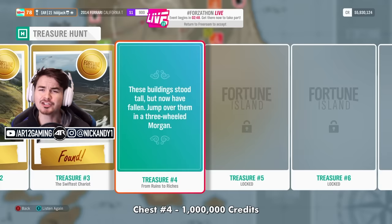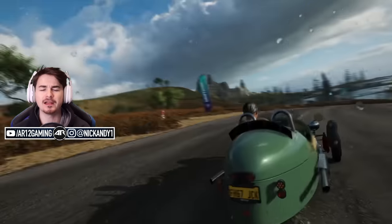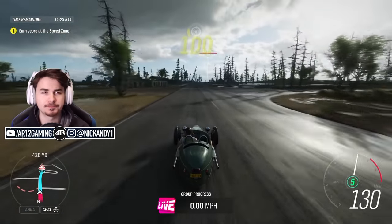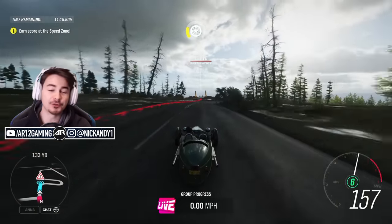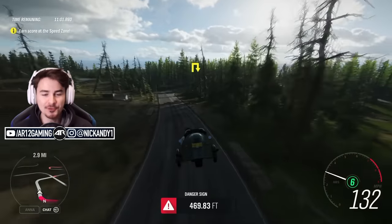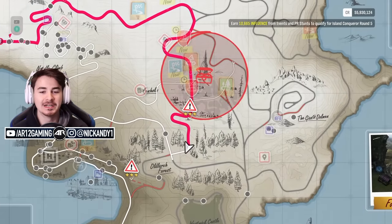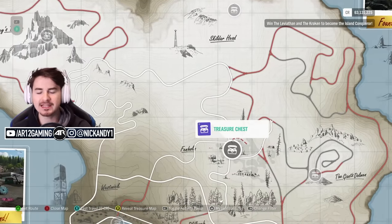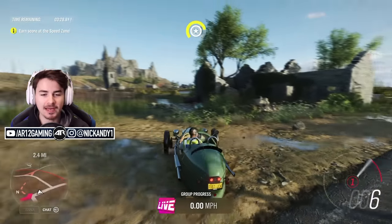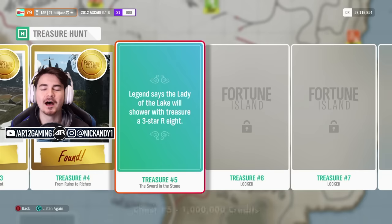Chest number 4 is tricky — the riddle says these buildings stood tall and you need to jump over them. The danger sign is called Felham's Ruin and you need to take a three-wheeled Morgan. The riddle doesn't give many hints, so just know you need to go over this zone in the three-wheeled Morgan — make sure you don't do a front flip when landing. Once you land it correctly, you've solved the zone. Find the treasure chest in the swamps down next to the fallen-over church, right next to the two major intersections. Knock down the wall and you win a million credits.